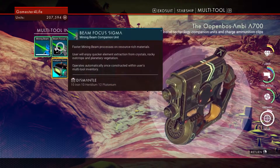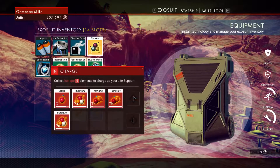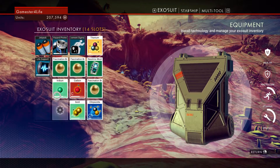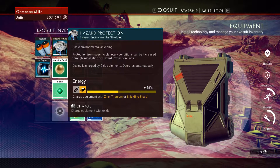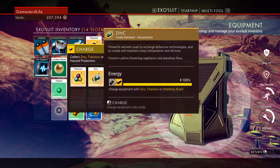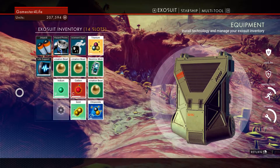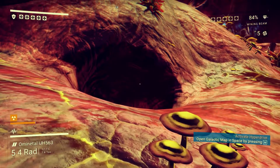Let me top up my shields — light support, technology recharge. Got lots of zinc now. Don't need to do my hazard protection though because I'm going to be hopefully underground soon.